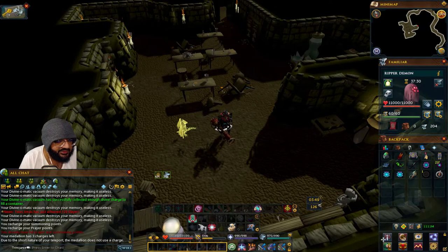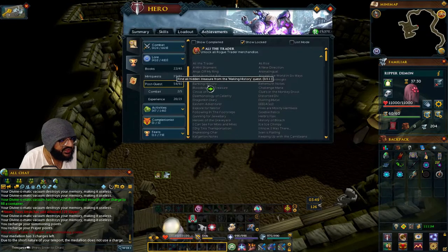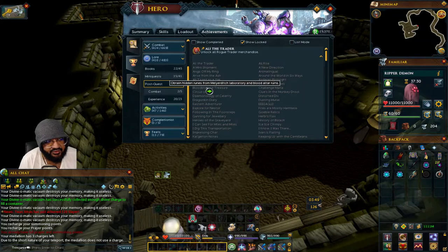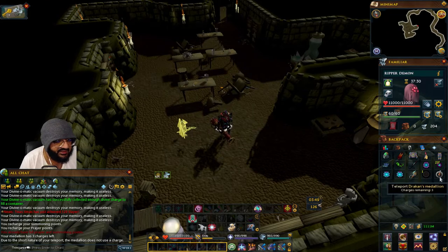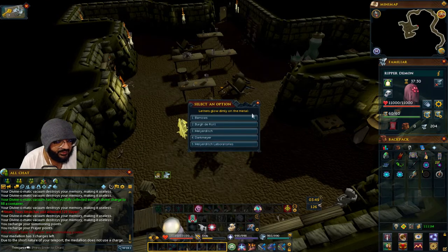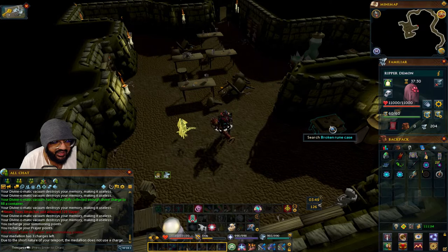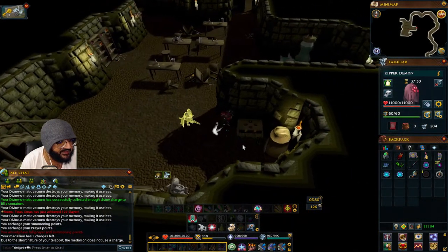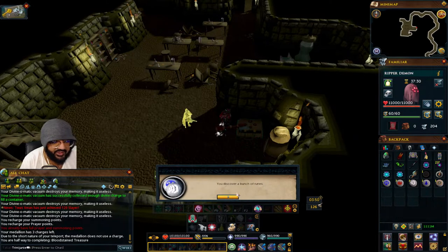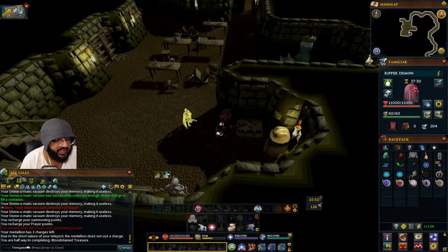This is for the achievement Blood Sustained Treasure. It says we obtained the hidden runes from Myreditch Laboratory and the blood altar ruins. If you have a Dracon's medallion, you would teleport to Myreditch Laboratories, and it's going to be right here — you're going to search this broken rune case, it's to the west. Now we got a bunch of runes, so now we're halfway.